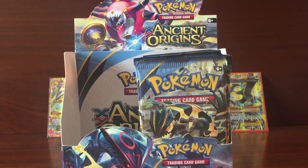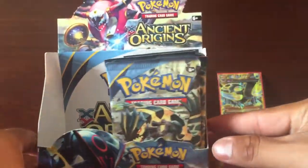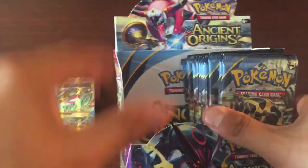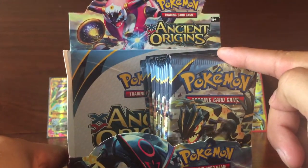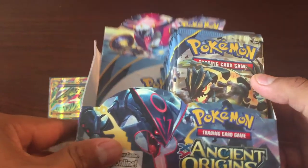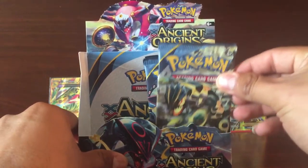Hey guys, Yundra here. We are now at Part 2 of my Ancient Origins Butcher Box Openings. The first part was pretty good — we missed a holo and only got 5 EXs. So hopefully we can get more on this side. Let's get started and see what we get.